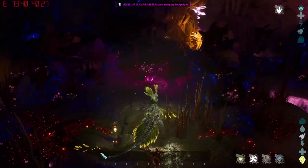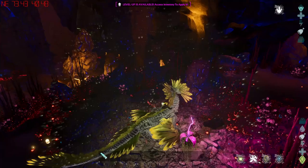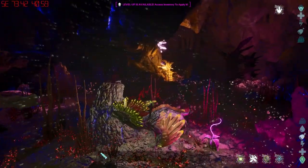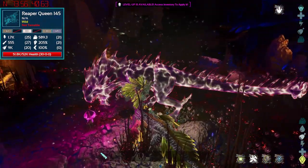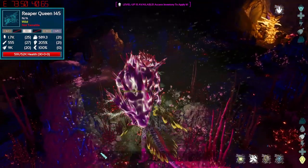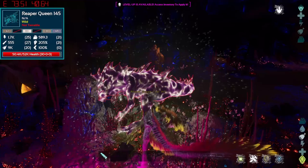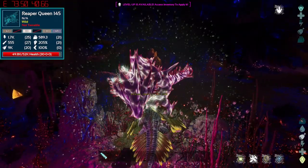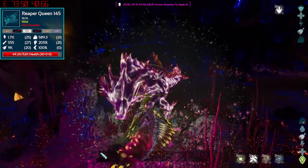I'll give credit where credit's due - this was Nooblets who got me onto this years ago and showed me the location, so I thought I'd share it. What's good to do - and you can do it on Ascended - is get a decent rock drake, level it up as much as you can, tank the queen until she's ready, jump off, get implanted, and then move. That's what I used to do.